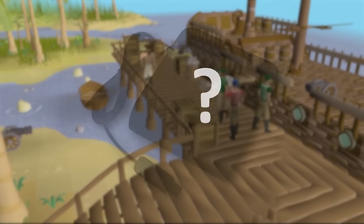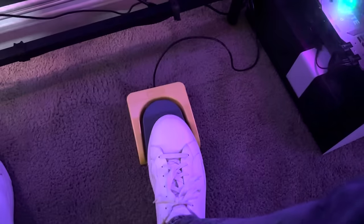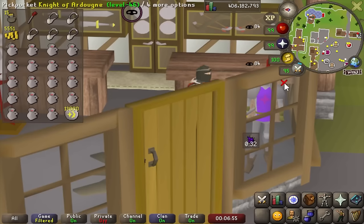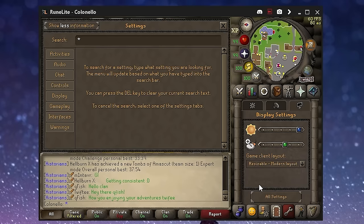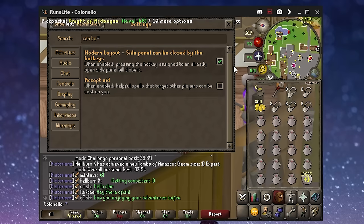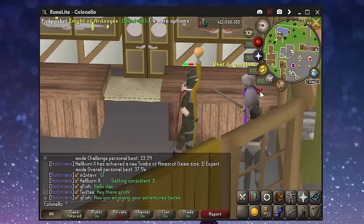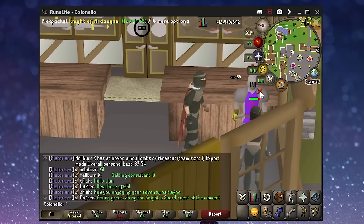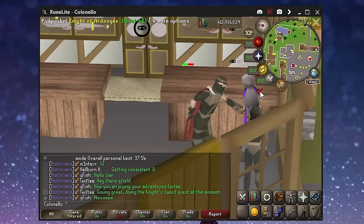My favorite underrated item that nobody really talks about is a foot pedal. You can bind the pedal to press left click or any key you want whenever you press it. It's really nice for thieving methods where you can trap NPCs and you don't have to move your mouse. If you change your client to resizable with the modern layout, turn on 'side panel can be closed by hotkeys,' and move your camera angle just right, you can line it up so you can click the NPC using the foot pedal, open the inventory with whatever F key you have bound, open coin pouches, close it, and continue thieving — all without moving your mouse.